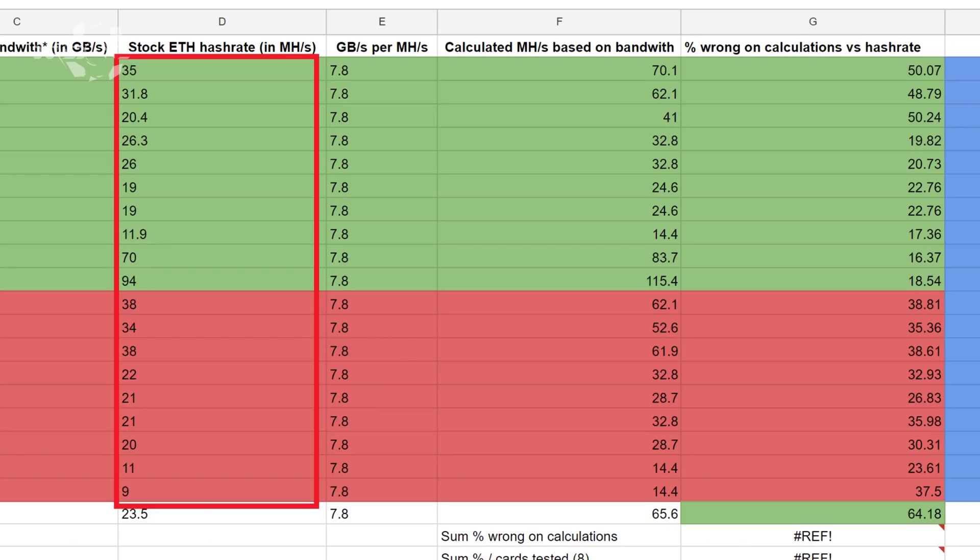What did we do wrong in our first calculations? We took the stock hashrates of the graphics cards and compared them to the ones we calculated. What we noticed is that the memory bandwidth is calculated at the maximum memory frequency. So manufacturers, to look impressive, benchmark their graphics cards' gigabytes per second or memory bandwidth using the maximum memory frequency they can run — which means they effectively overclock their memory in our eyes.